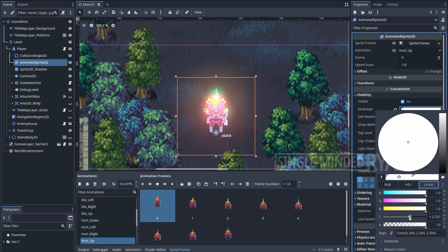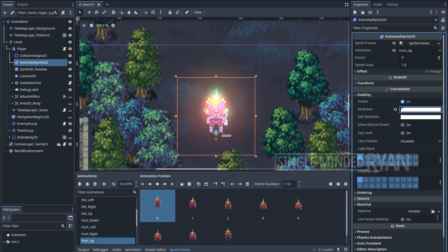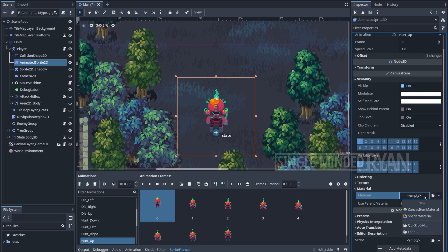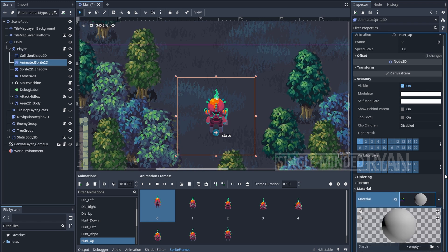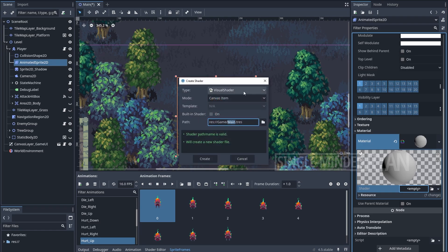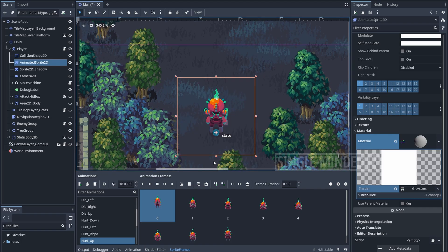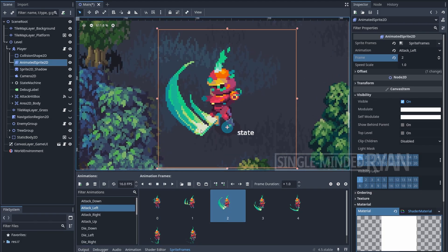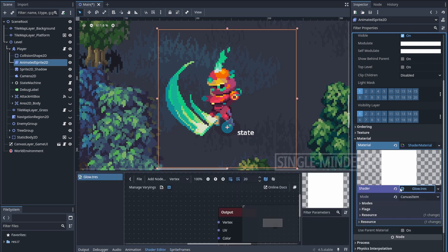In my case I just want the glow effect when the player is swinging the sword, so I need to create a mask to isolate the color I want to glow. I'm going to do it in a visual shader — go down to create a shader material, then click on it again to create a new shader. Make sure the type is Visual Shader. I'll select the attack animation for the left direction; I want the highlight color around the sword to glow — this color only appears in a couple of frames in the attack animation.